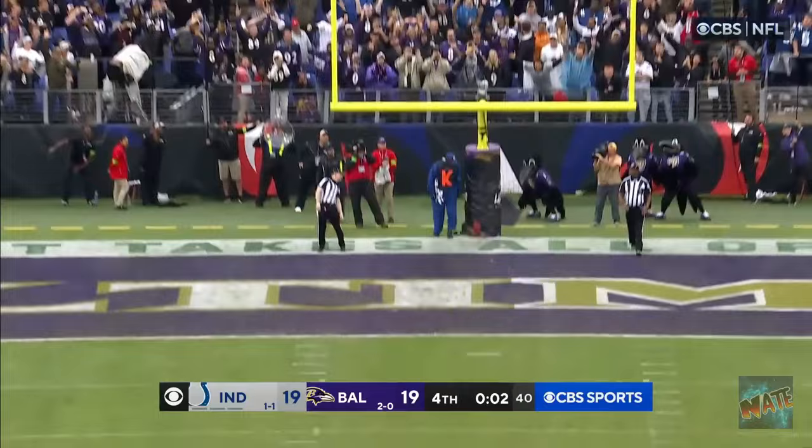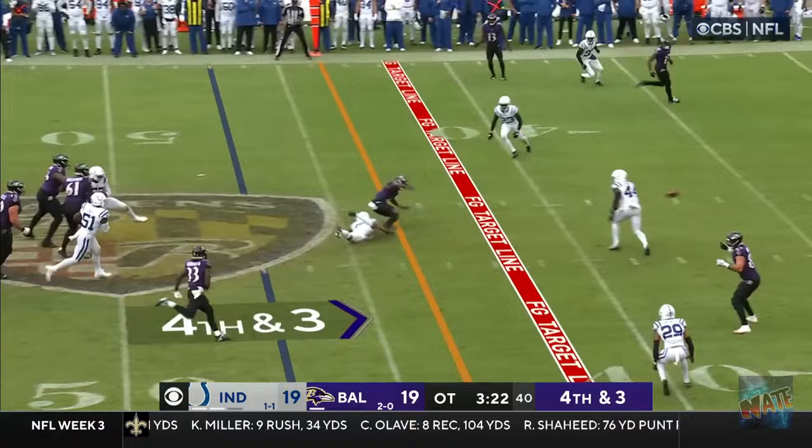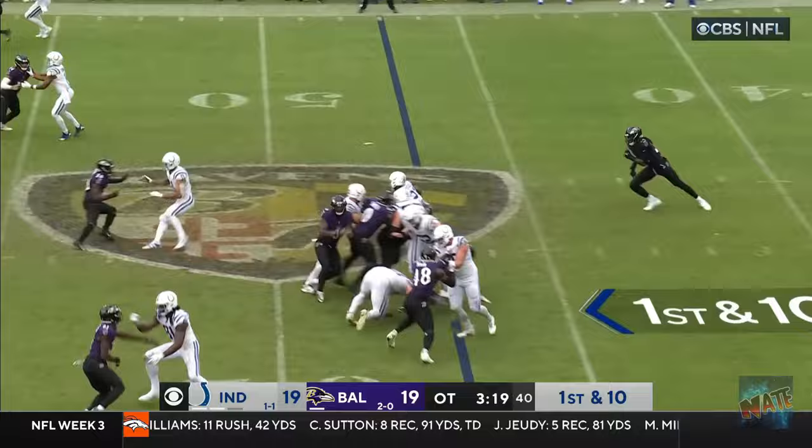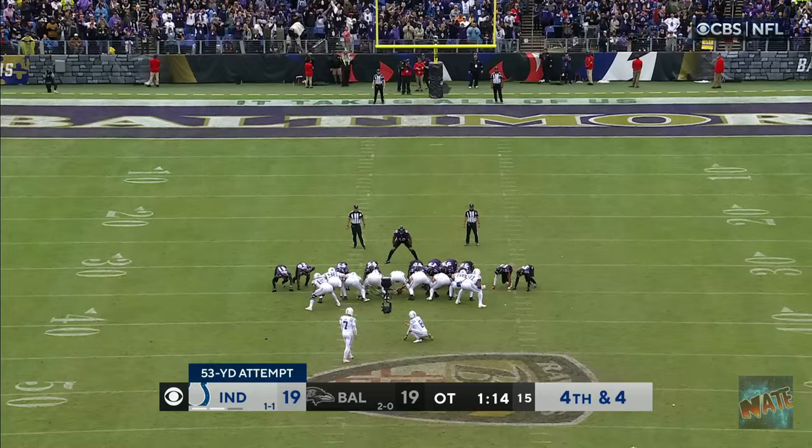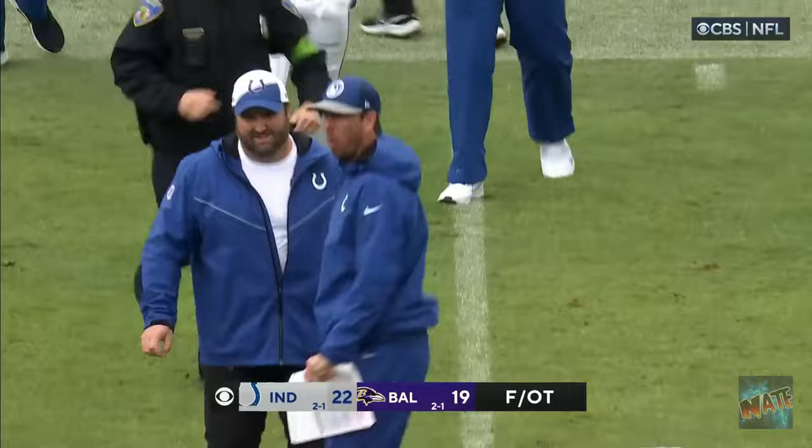Draw here, Jackson — incomplete. 3:21 to go. Zach Moss with the cutback, leaving his way inside the 40-yard line. It's Moss again — I think the Ravens would take a timeout here. Snap good, hold good, kick on the way — and he's done it. Matt Gay splits the uprights, and Indianapolis beats Baltimore in overtime, 22 to 19.